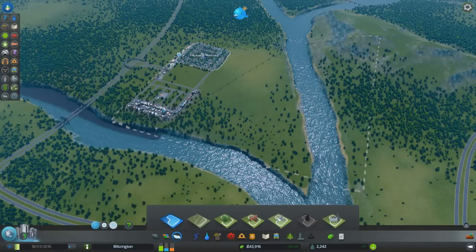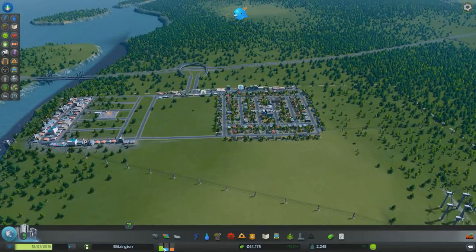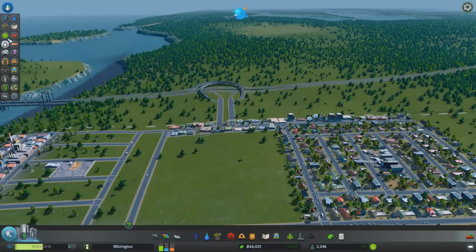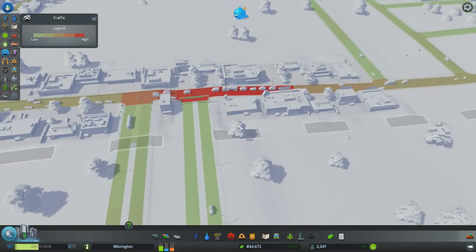To set up industry we do that through this menu — we can just tell it what kind of area we want. What do I want to do next? Well, we are almost completely out of residential. We have high demand for residential, high demand for industrial, and high demand for commercial. We're also having some road backup problems.